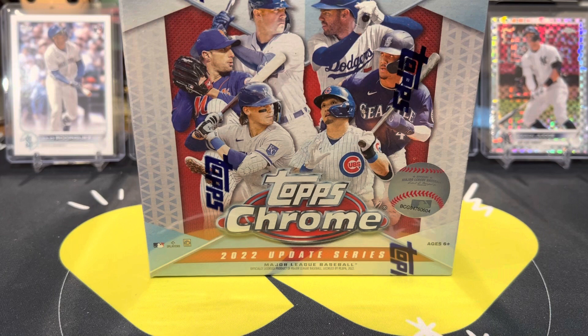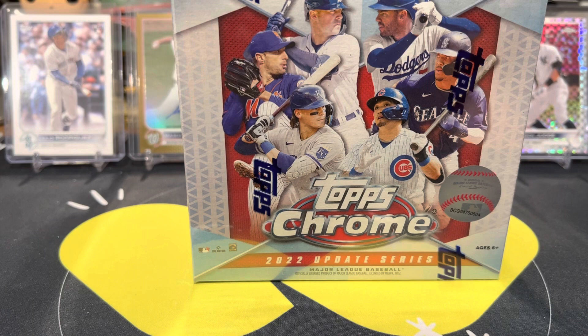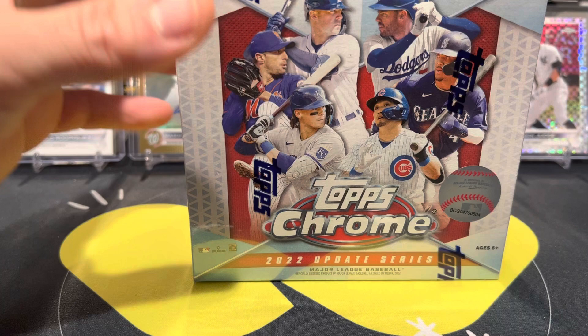What's going on YouTube? This is A.M. Breaks back with another card opening video. Today we have another box of 2022 Topps Chrome Baseball Update. These are the mega boxes from Target. They contain the purple refractors and we're also looking for rookies of Julio Rodriguez, Bobby Witt Jr., Jeremy Pena, Spencer Torkelson, and many more. Also hoping to find an autograph or any kind of parallel, and maybe one day a suit refractor. So let's get right into it.